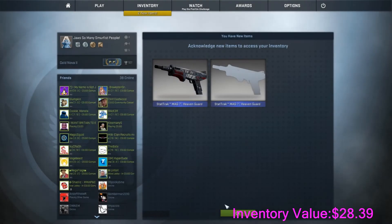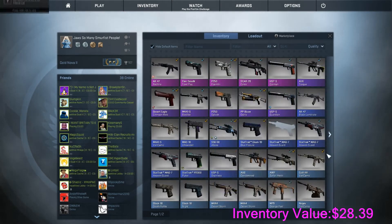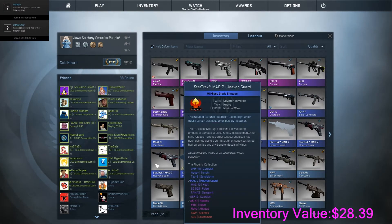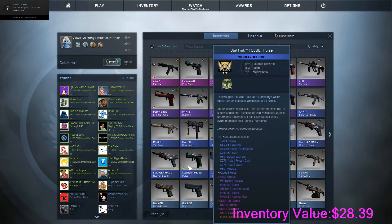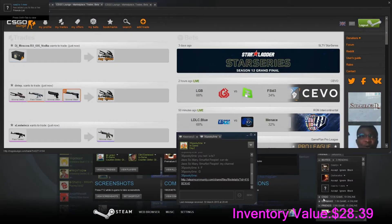I swapped two Phoenix cases for MAG7 Heavy Guard and another MAG7 Heavy Guard — same thing, both minimal wear. They're equal prices, it's just that they're not cases. I just posted some trades here and I bet all these are fishers — yep, they're all fishers.